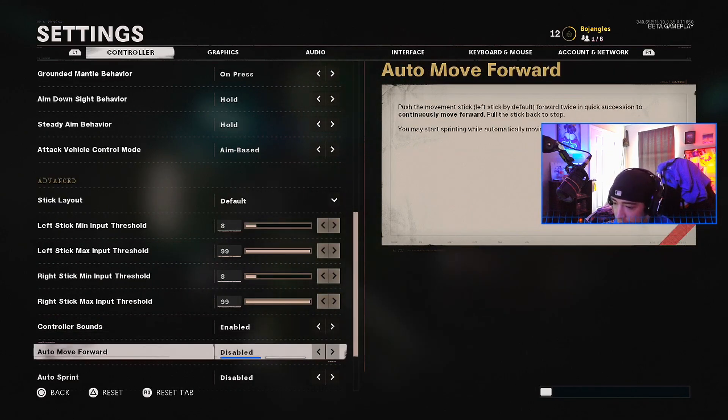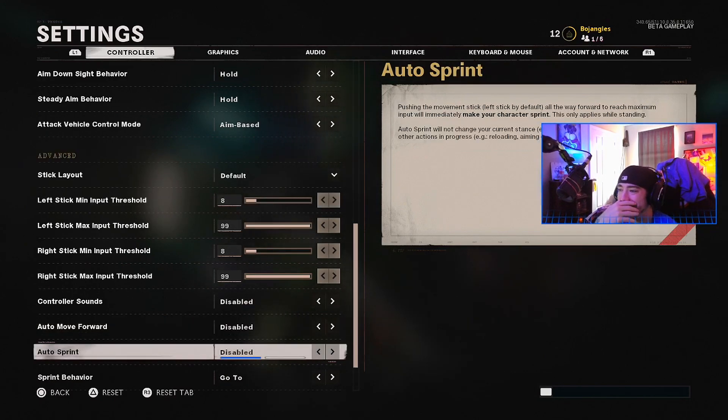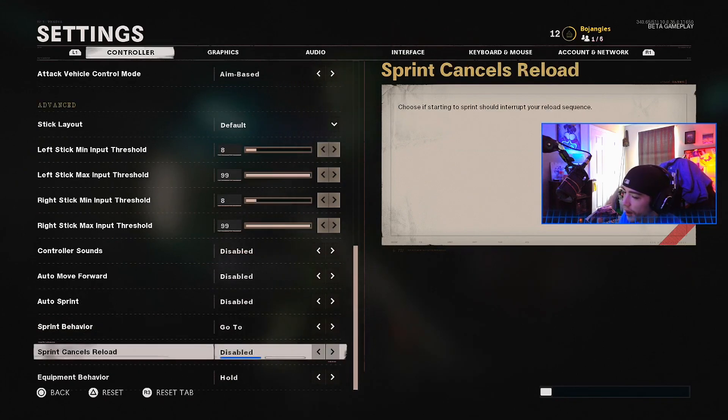Make sure your dead zones are around eight to twelve — that's the best. Disable controller sounds because nobody likes those. Auto move forward sounds cool but disable it, because you don't want to accidentally start running when you're in a fight. Auto sprint — I turn it off. A lot of people play with it on, but I like having full control. If you're sprinting you're probably going to lose the gunfight.